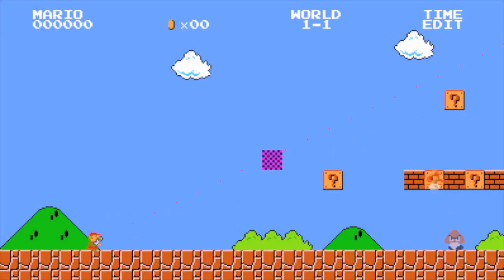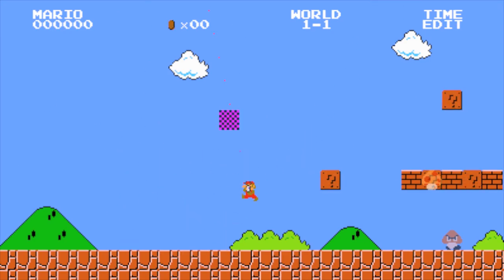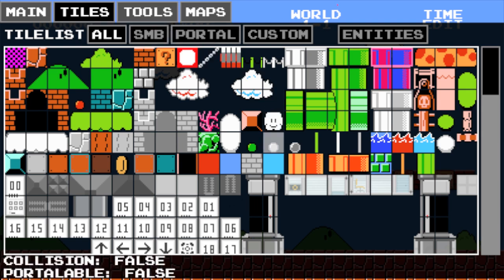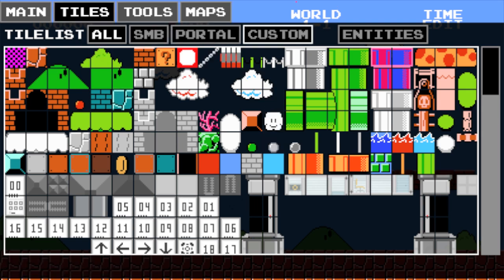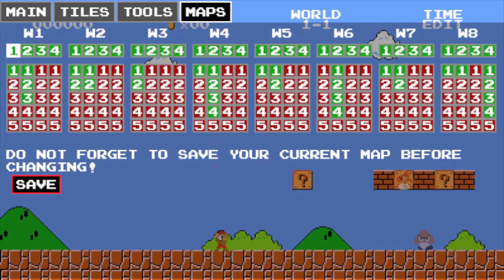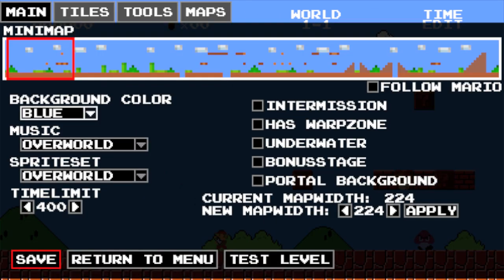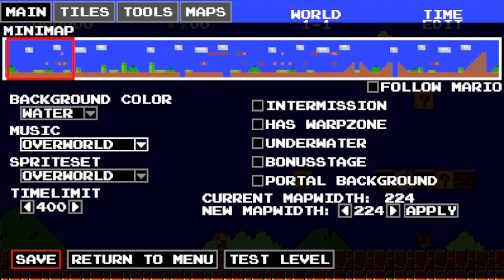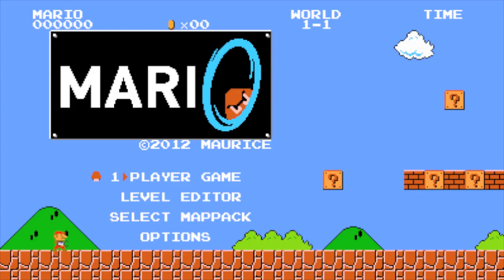I'm going to show you the level editor and this is what it looks like. Basically I just freak out in the level editor. You have the main tab where you just select your map and all that. Then tiles — you can pick any tile. Tools — I don't honestly know what any of these tools are. And here's where you choose all your maps. Right here I change it to water because I think it'd be interesting to try the first mission in water.